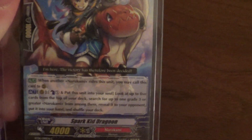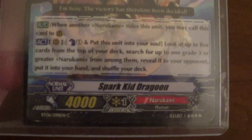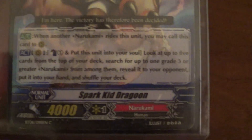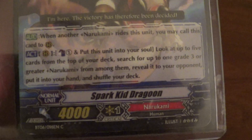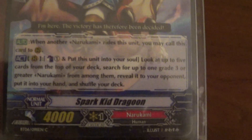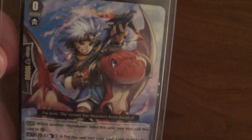Let's get right to it. We start with the starter, which is Sparkkid Dragoon. He's the forerunner — Narcomi rides it, calls it to rearguard, counterblast one and put into the soul, top five for grade three, but everything else goes back. Pretty standard for a lot of clans now: counterblast and put something into the soul, look for a grade three. Standard grade three searcher. Does well in this deck.